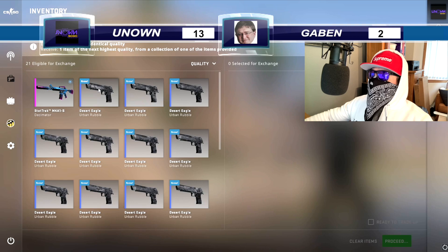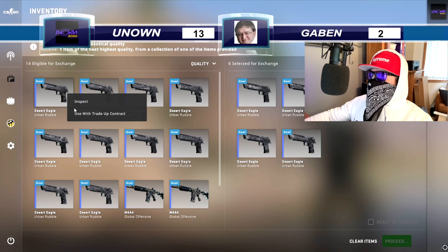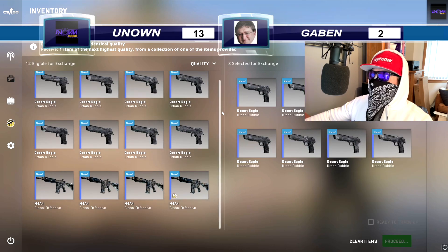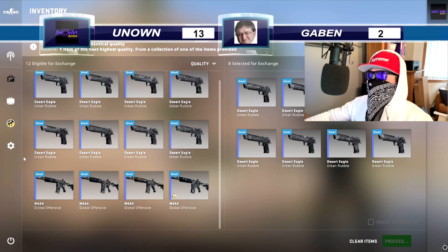We'll do it in the usual order — Urban Rubbles first. I usually get low-float Minimal Wear ones for this, but the market was barely working so I went for a 50/50 of Minimal Wear and Factory New.